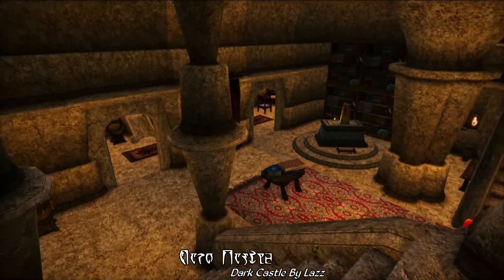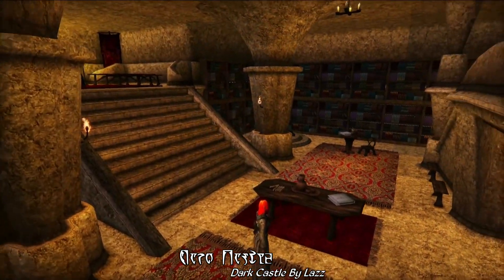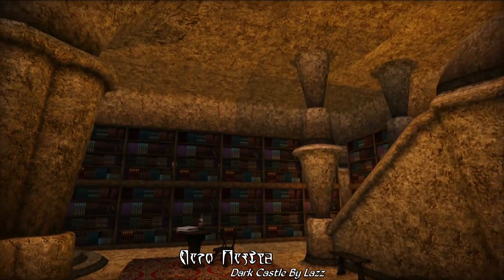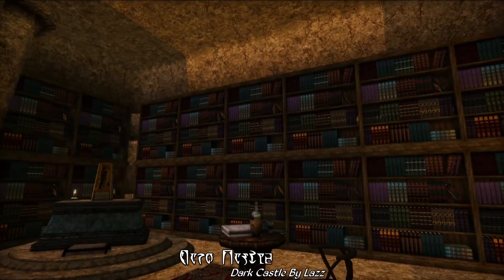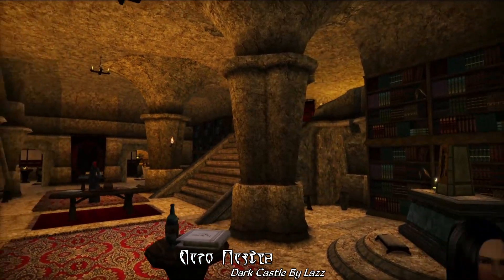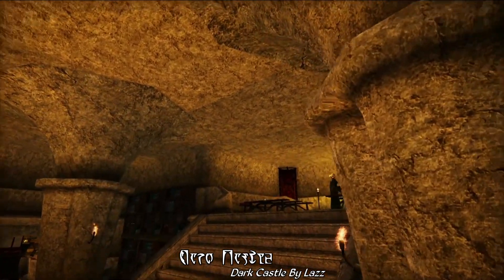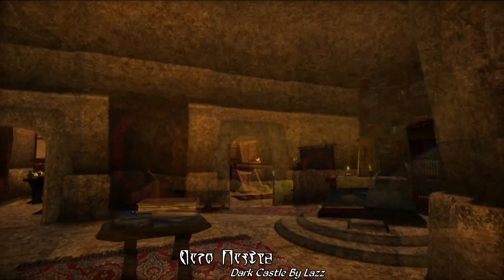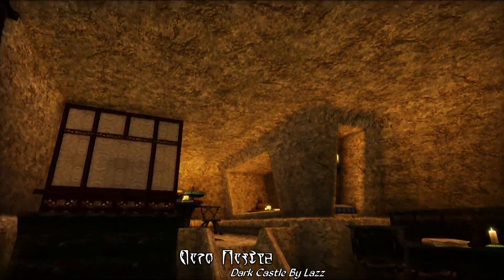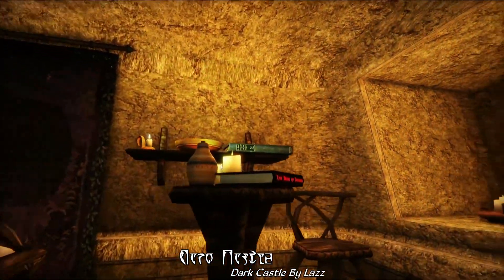Attached to the dining room, you'll find the grand library, which includes a ton of bookcases that you can store books in, and also a few NPCs that offer a variety of services like spell making, enchanting, transport to Balmora, and also some bartering services. You'll also find two guest bedrooms just attached to the library. These are somewhat cozy, but this is the last of the civilized parts of the castle.